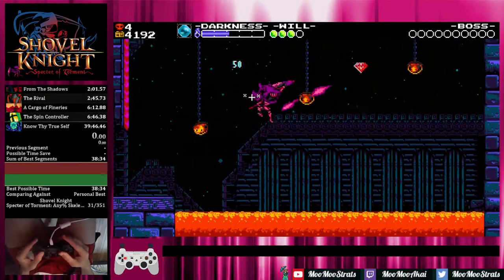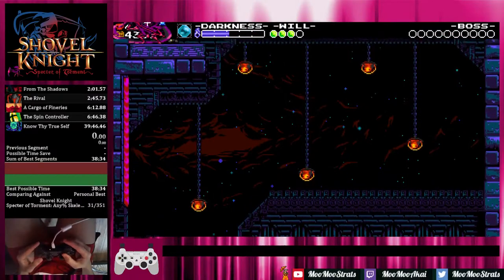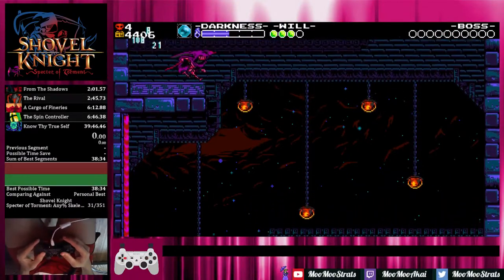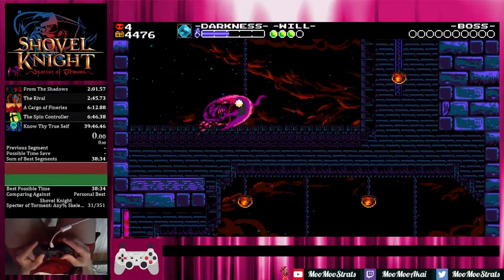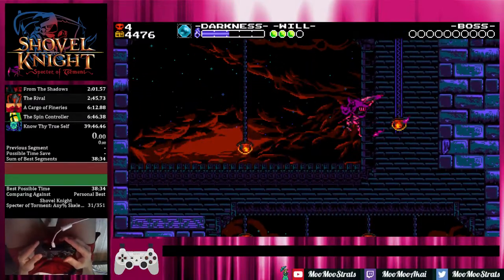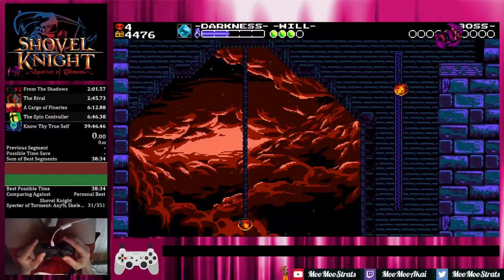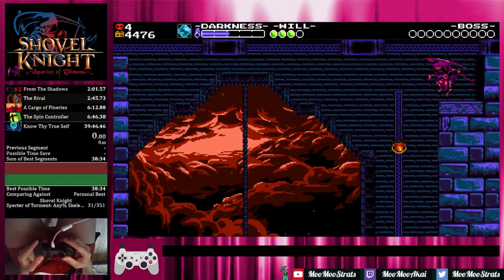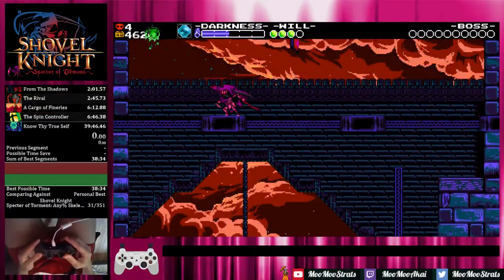Once you make it past Bertha, honestly there's not much else that'll really kill you for the rest of the stage. The auto-scroller is your last chance to take a moment, relax, and breathe. You can have a little fun — don't get yourself killed. After this stage you're going to be picking up Charge Slash, so you just need to make sure you have at least 3,000 gold. The armor is 6k, and Black Knight awards 3,000 for defeating him.